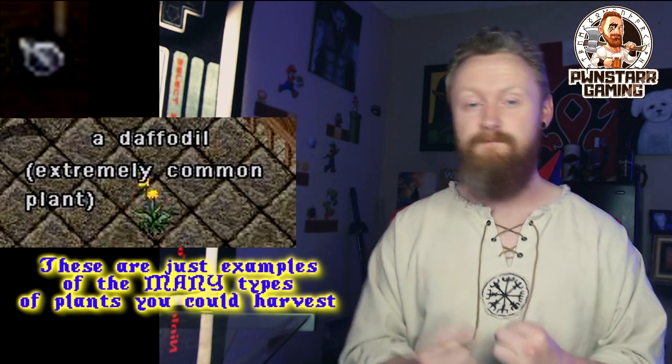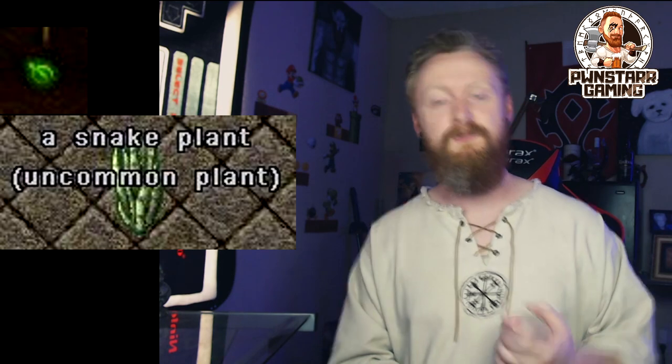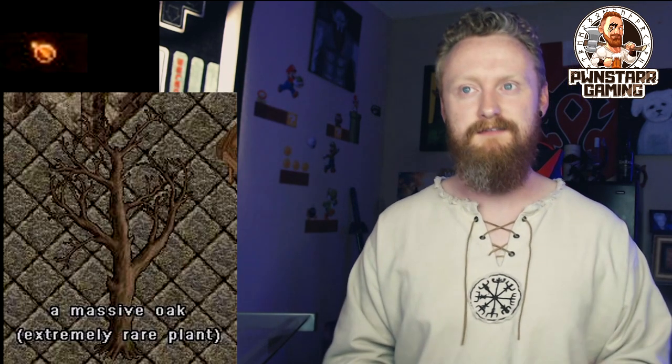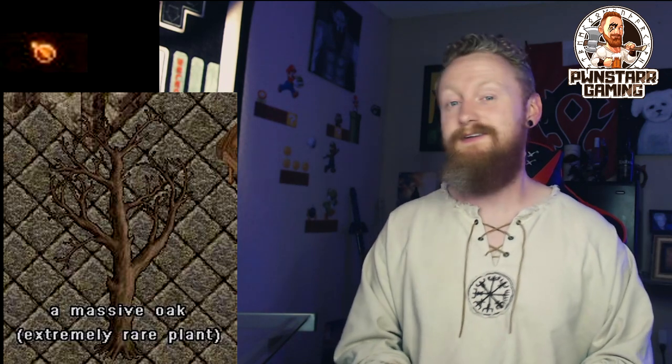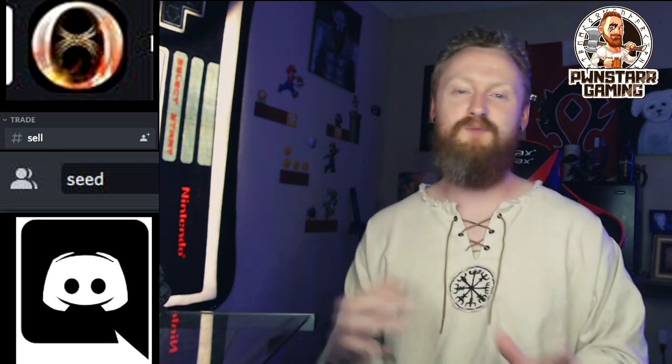There are seven different types of seeds: extremely common, very common, common, uncommon, rare, very rare, and extremely rare. The way you get these is really just by playing the game. Discord is also a great place to go if you want some of the more rare seeds. You get these by looting monsters, looting treasure chests, or harvesting, mining, lumberjacking, or fishing. Any of those work.